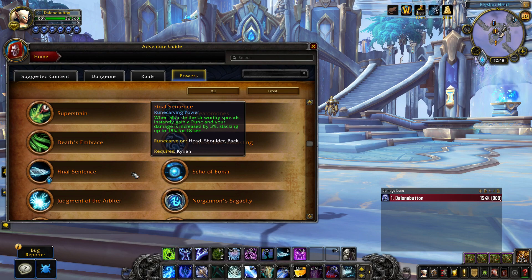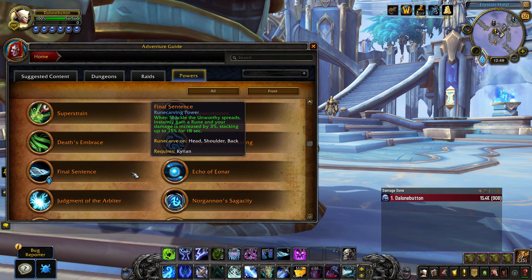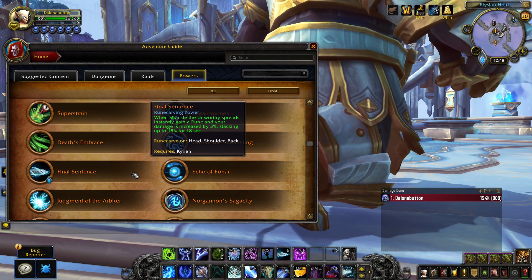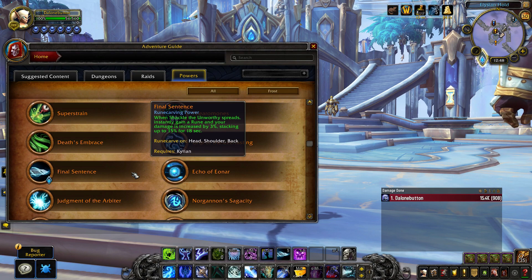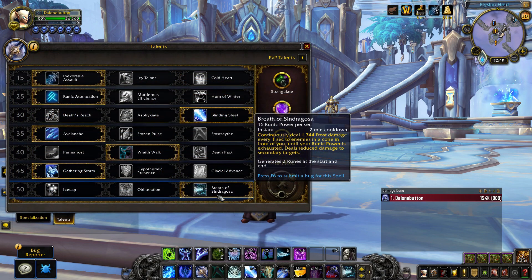With the legendary Kyrian Final Sentence, when Shackle the Unworthy spreads to a nearby enemy, you gain a rune and your damage is increased by 3%, up to 15% maximum. This gets you the benefits of runic power generation and what would normally be an AoE legendary that now works on single target. With a lot of Obliterates you'll get a lot of runic power, and Breath of Sindragosa eats away at runic power very quickly. As you spend runic power, you have a chance to refresh a rune. This combined with the legendary's rune refresh effect can get you into a situation where you constantly press Obliterate and get two runes for free, sink them back into Obliterates, and get two runes again — giving you an endless flow of Obliterates.